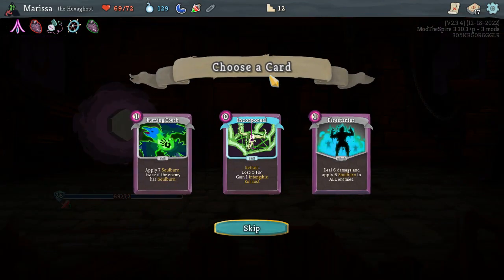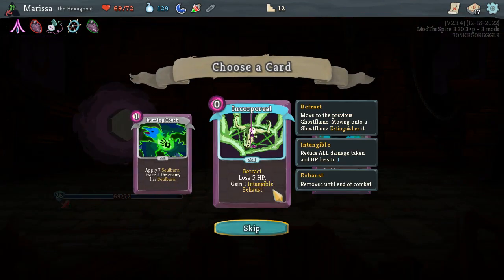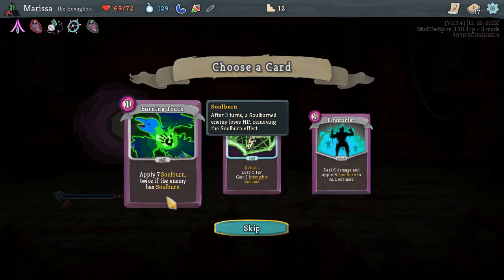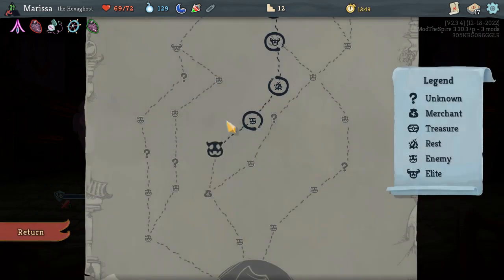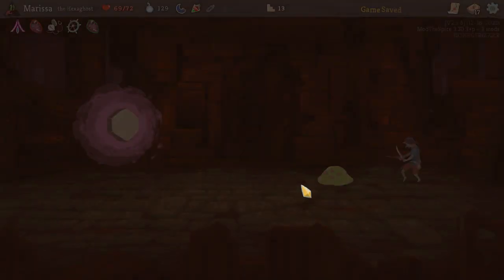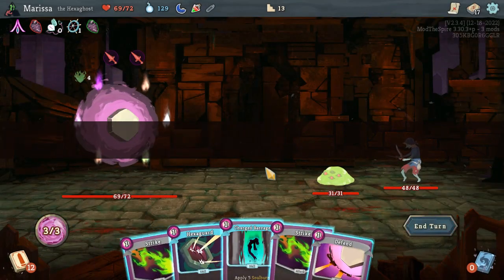Because a lot of these are very complex. Retract — lose 5 HP, gain 1 intangible. No thank you. Apply 7 soul burn, twice. I'm getting close to the boss — that's pretty good.